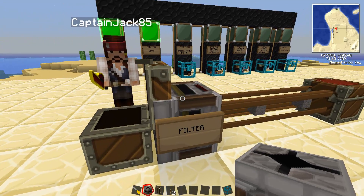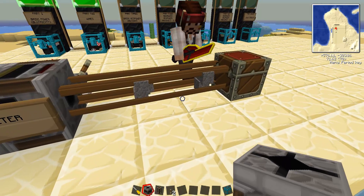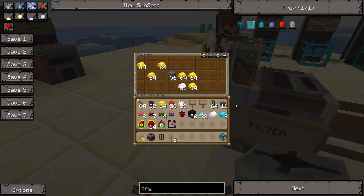There are also other items in the chest that it's not going to take, because we have the filter set to only take cobblestone and only take one at a time. So if we wanted this filter to pull out stacks of 42, you can see the stacks of 42 flowing into this chest and it's emptying out much faster. It's still not taking out the gold ingots because we haven't set it to take those.